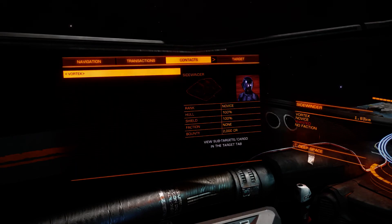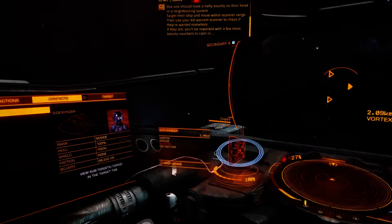Target their ship and move within scanner range. Then use your kill warrant scanner to check if they're wanted elsewhere. If they are, you'll be rewarded with a few more bounty vouchers to cash in.